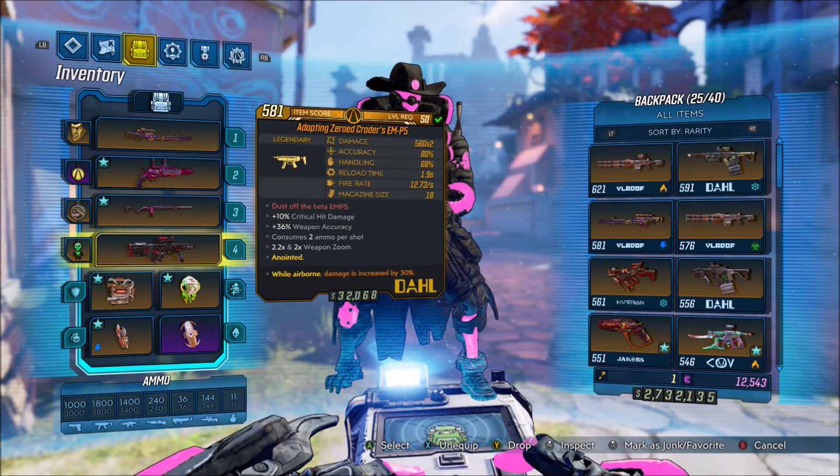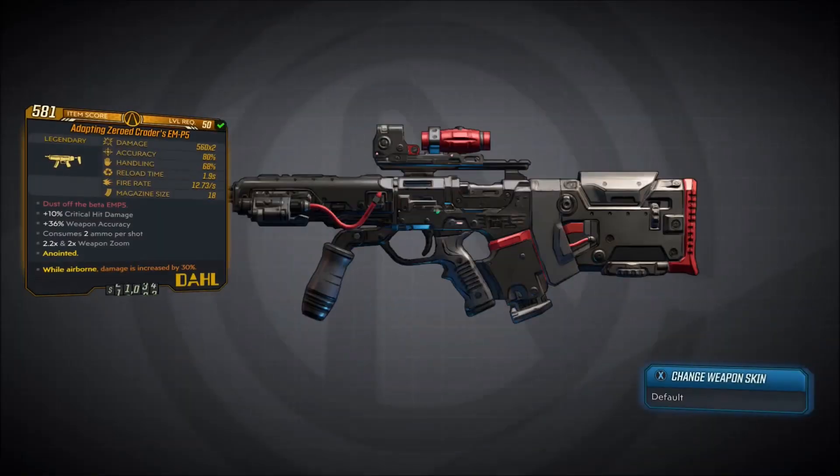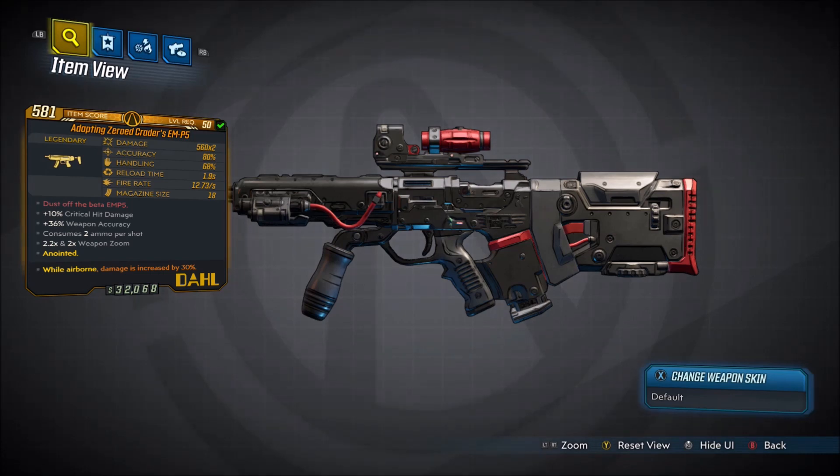Alright, welcome back everyone, it's Noha here, and in this video we're back with another Borderlands 3 Legendary Gear Guide, and in this one I'll be showing you guys how to get the Crader's EM-P5, which is a legendary submachine gun manufactured by Dahl.